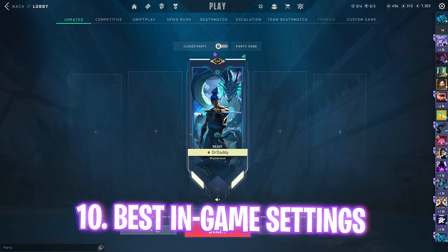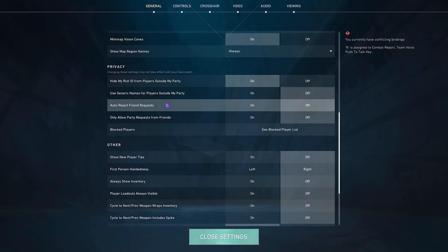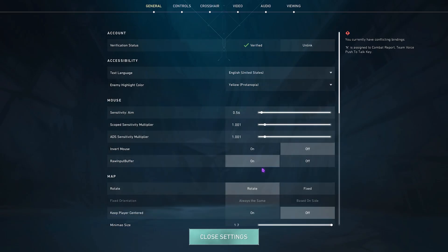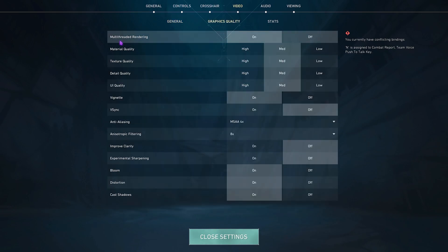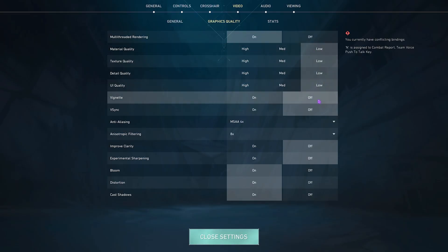Now for the best in-game settings. Open the settings gear in Valorant, go to General Settings, scroll down to find Network Buffering and set it to Minimum. Enable Raw Input Buffer. Under Video Settings, set Display Mode to Full Screen or Windowed Full Screen — both work fine. If you have NVIDIA Reflex Low Latency, set it to On Plus Boost. Under Graphics Quality, turn on Multi-Threaded Rendering — this distributes rendering across multiple cores and threads, and can give you more than 50 FPS boost.